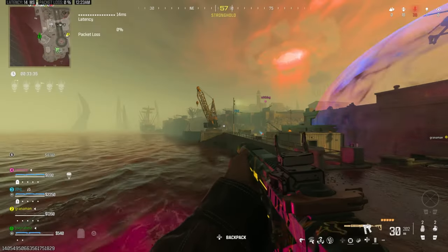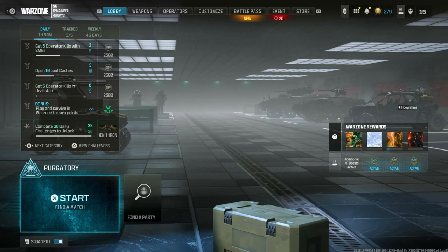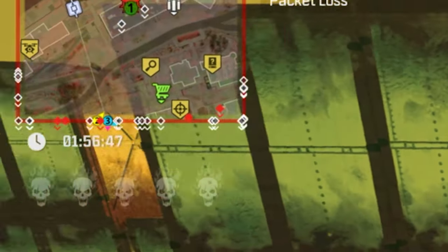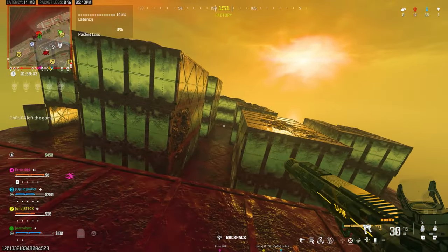You don't have to do squad fill, you don't have to put on parachute or deploy — nothing. All you literally have to do is start a match, and once you join the game you'll see in the top left corner there's a timer. Whatever's left there, just play the game for about two to three minutes and the remainder you can go AFK.